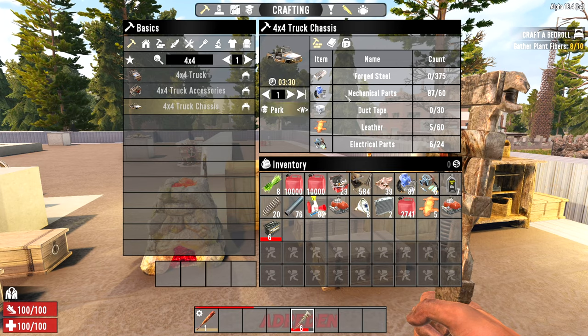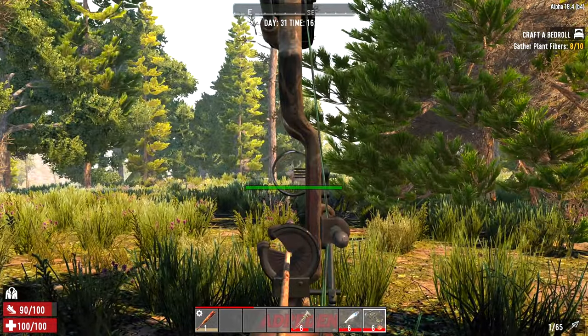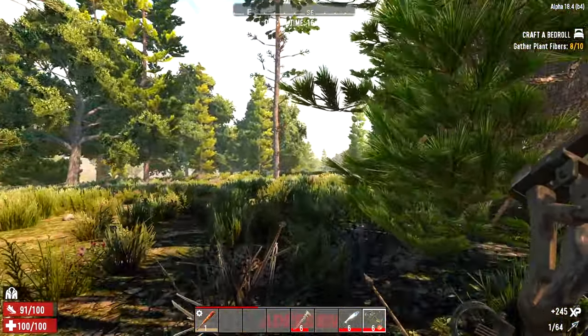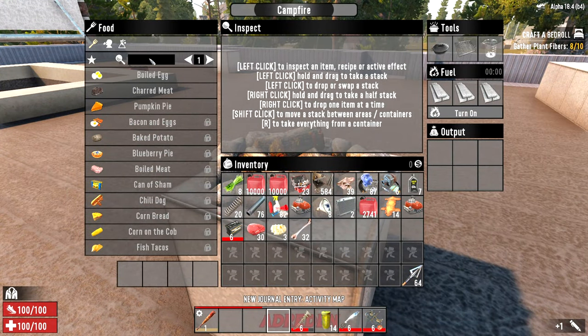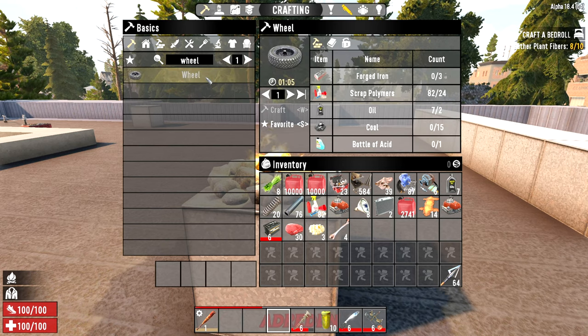At this stage we need forged steel and duct tape. Duct tape isn't too hard — go find some animals, get yourself some bones and murky water, get over to that fire, and make some glue. You'll also need forged iron and other bits for the tires. Oil comes mostly from cars; coal comes from burnt things — the burnt biome, burnt trees, or burnt-down houses with embers.